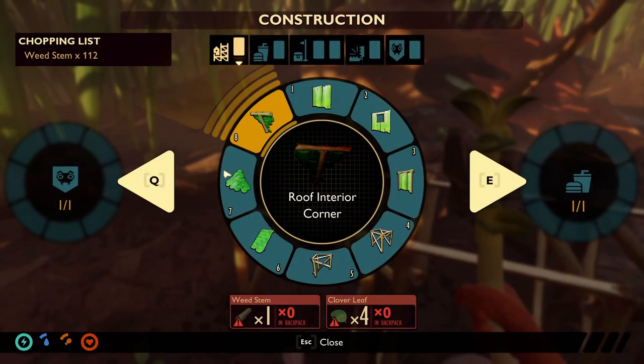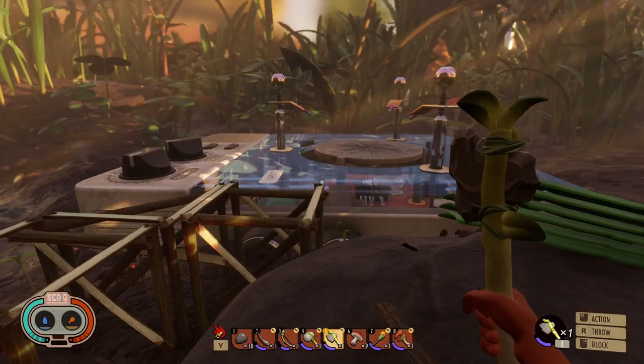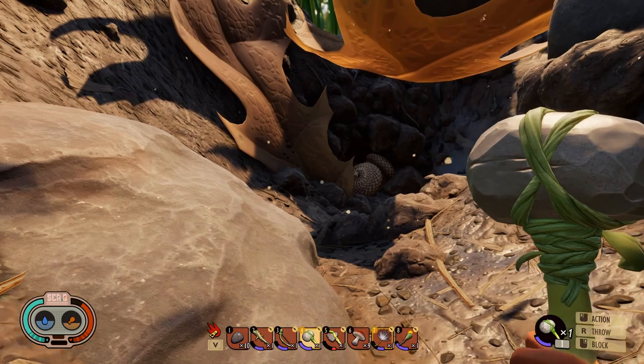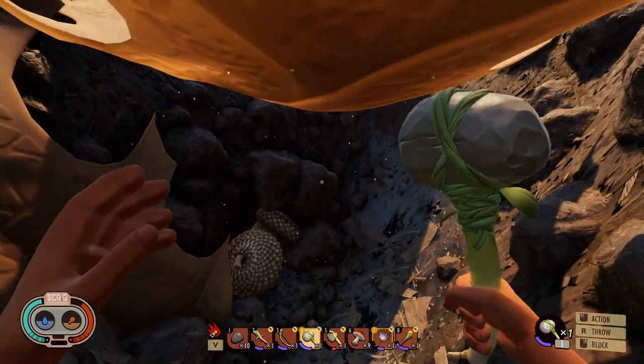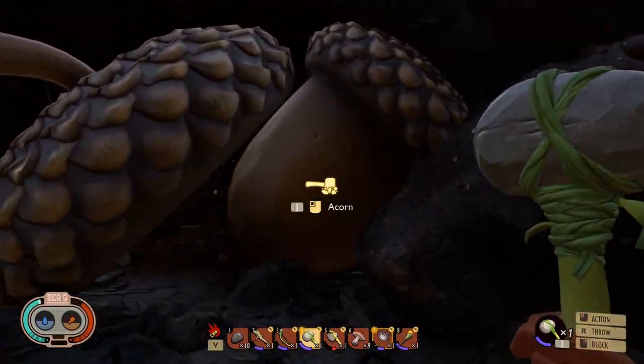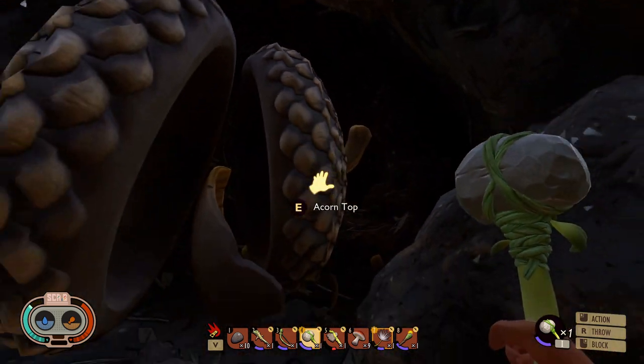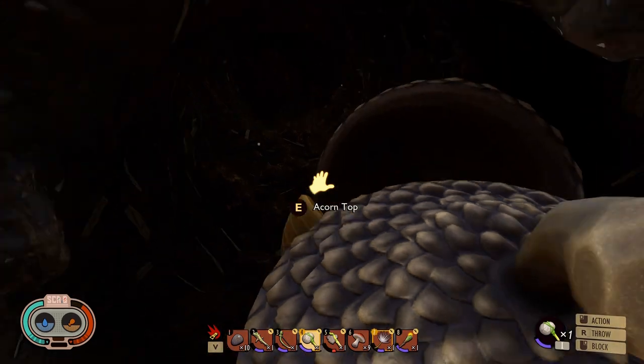The acorn shovel, as implied in the name, does require acorns, and you will find those scattered around but primarily around the big tree in the yard. The questline takes you there eventually, but in case you want to go there first, just look in the sky and walk towards the giant lumbering oak.